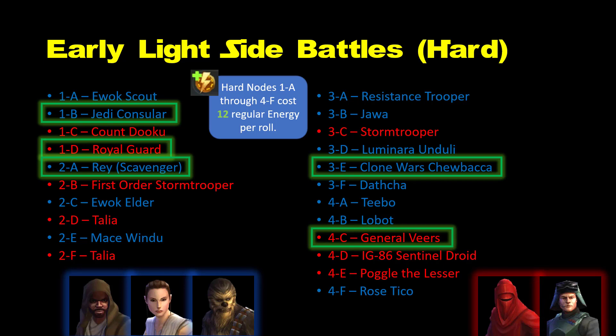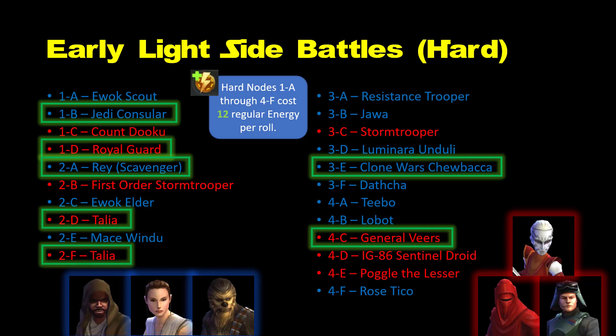General Veers is a solid Empire character who continues to have great utility in multiple endgame events. As a very accessible Empire character, he can help with obtaining R2-D2 and completing the potency mod challenges. He's also essential for late-game Imperial Trooper events. Talia, a Nightsister, makes a solid accompaniment to Royal Guard or Stormtrooper to heal teams in dark side battles, although I'd switch over to Old Daka as soon as you can farm her from Dark Side Hard Node 4B.